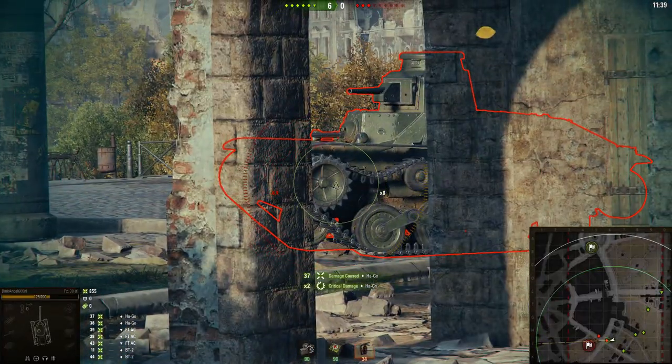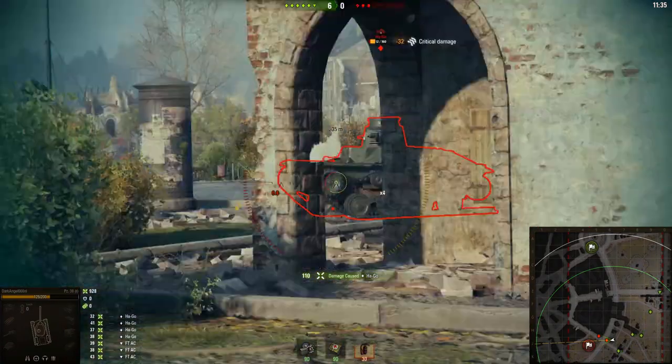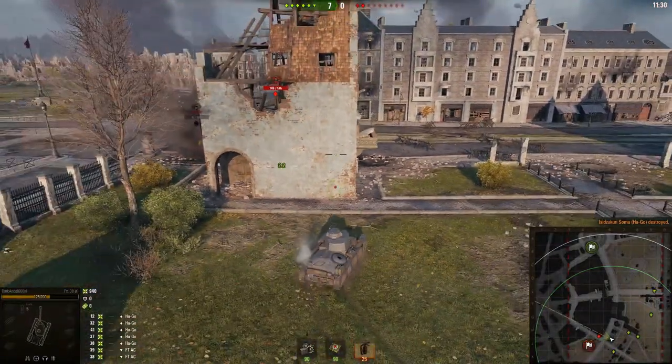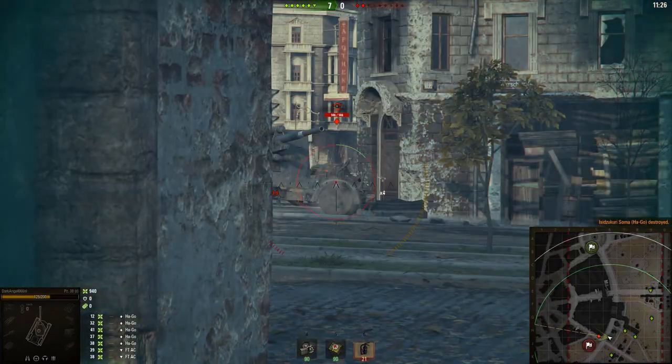Shooting on the move decreases your accuracy. Here you can see I shot off its track and I'm still damaging it — if you shoot the front wheel you can take off the tracks and continue to damage the enemy tank.